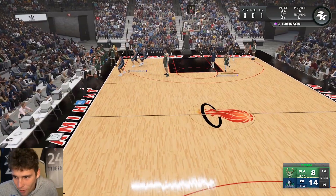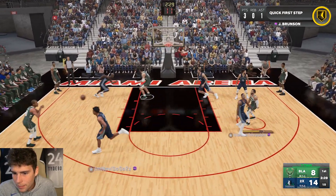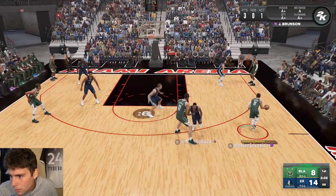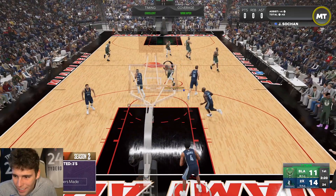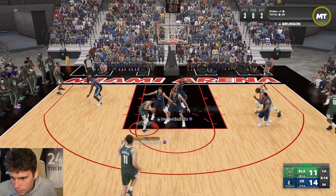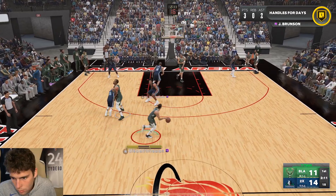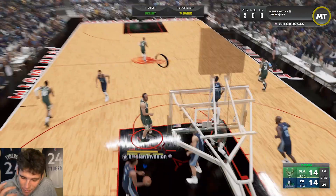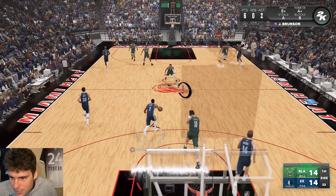Just look at how small Brunson looks — that's the one thing I'm like 'yikes' about. He does look pretty small. Green Ben — green Benedict! Hey, you better start guarding him a little bit tighter because that is going to be green nearly every single time.